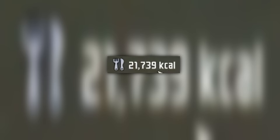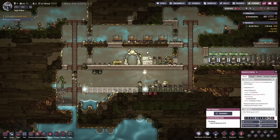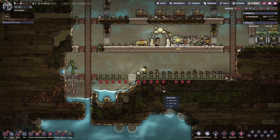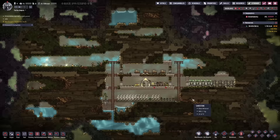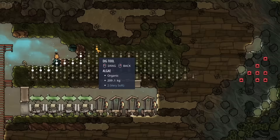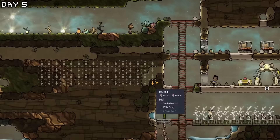We currently have 21 kilocalories of food. We researched so fast. I will get started with air systems. With all of this constructed we'll copy the settings over. Let's make our research hall and everything we need, and dig out all of this. Here we will have our research area.